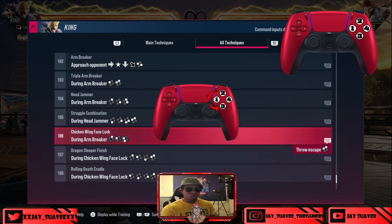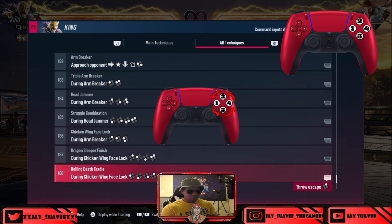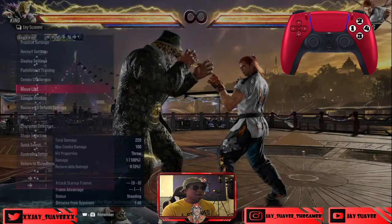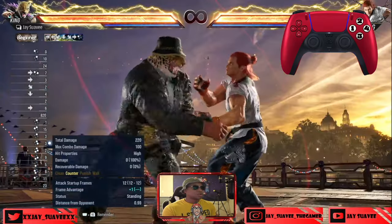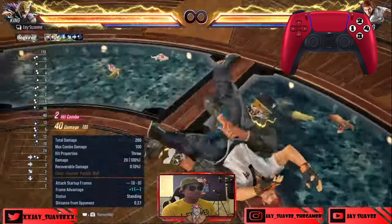I play on pad by the way — and then you do the one plus three, real easy. Then once you go into the Rolling Death Cradle, you'll start at one and then literally just bring your thumb, hit all the buttons, and work your way back to one, making sure that you hit one plus two at the same time. Once I realized it's pretty much a circular motion, my mind was blown — so it's pretty much impossible to miss the Rolling Death Cradle in this game.